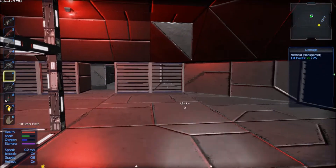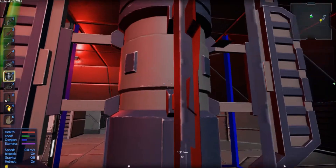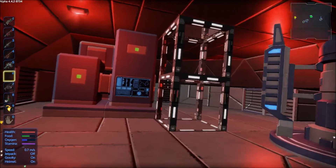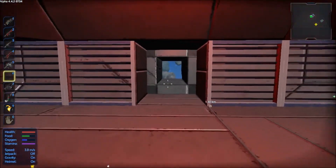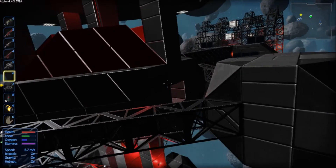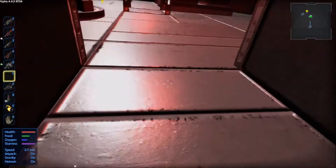If I'm putting the constructor there, then I'm going to want to put the grav generator right there. Now I don't have to float around and be weird. I'm going to want glass leading up that way.